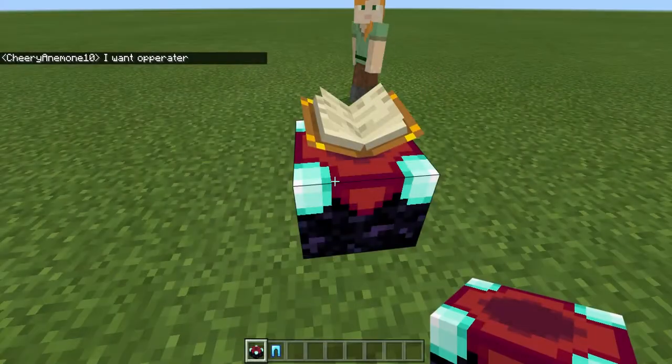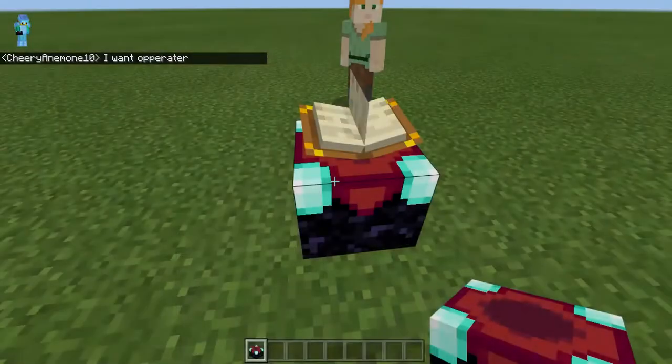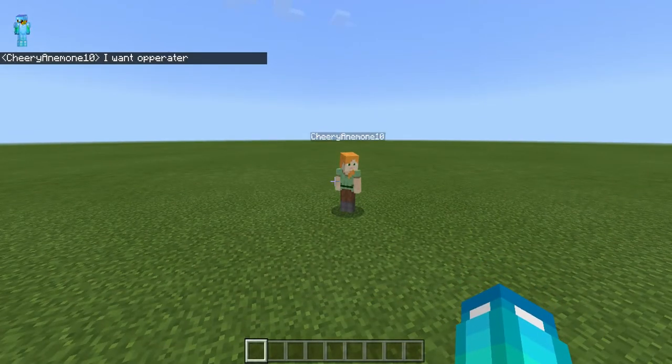And you can wear it. It wants me to be an operator. And then you just have to destroy it, place that back, and boom — there we go, we got diamond armor, shiny diamond armor.